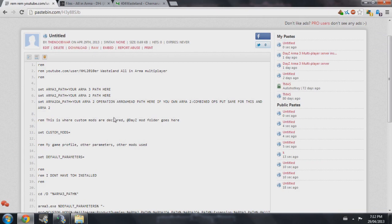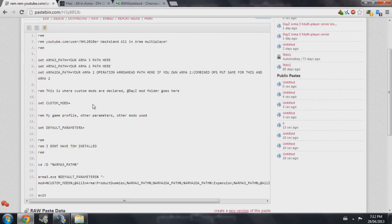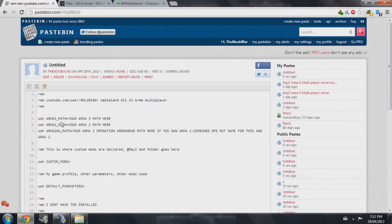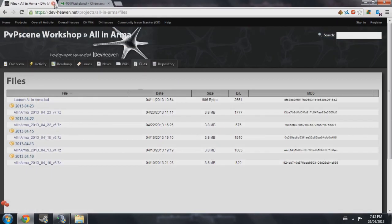This will also be in the description. What we're going to do now is launch All-in-Arma with a batch file, because you can't set up your launch options in Steam for All-in-Arma — the path is too long. That's what the batch file comes in handy for. Go ahead and click Raw first so it pops up, and then copy all this — it's easier than copying it from the website itself.